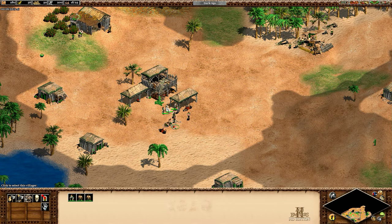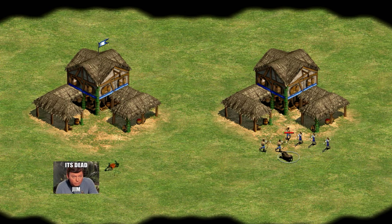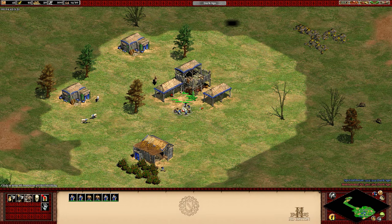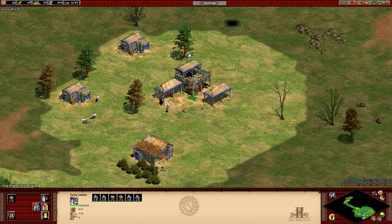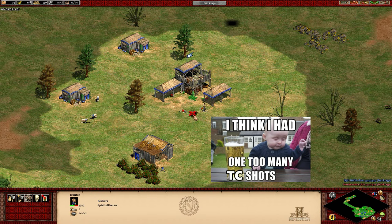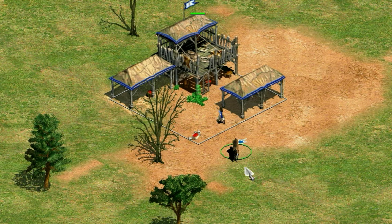A really fast way to kill the boar would be to garrison the villagers in the town center. I can kill the boar in just a couple of shots that way, but the problem is I lose all of the food that the boar had, which in my view isn't ideal. What I want is a way to blend those two things — to get the speed and safety advantage of using the town center to quickly bring down the boar's health, but to make sure the final shot is done by a villager outside the town center.